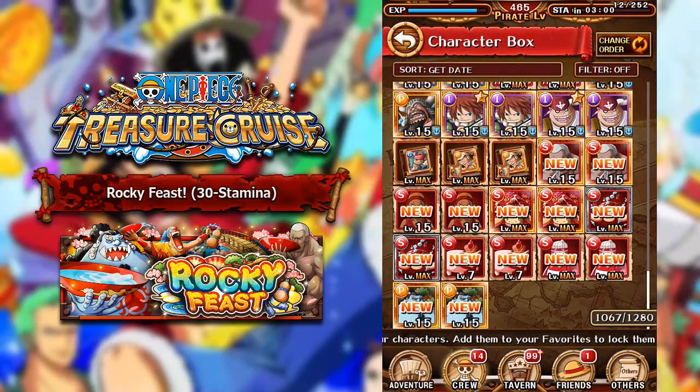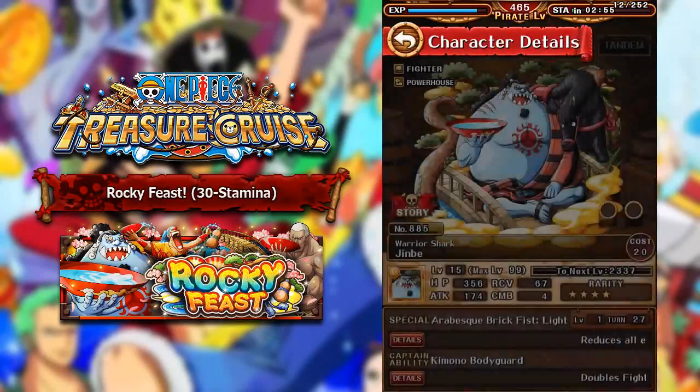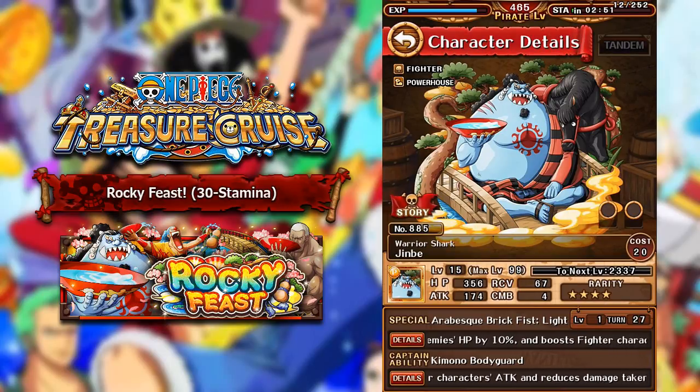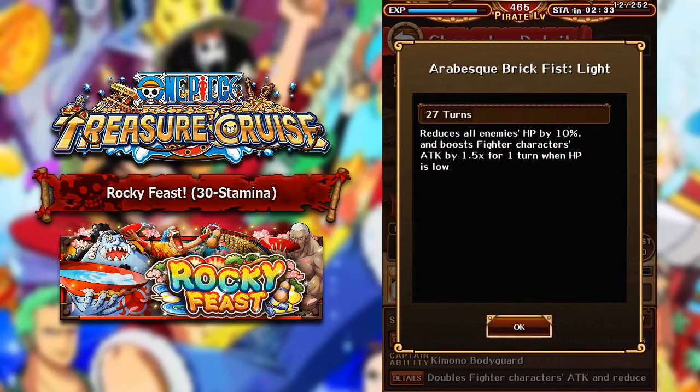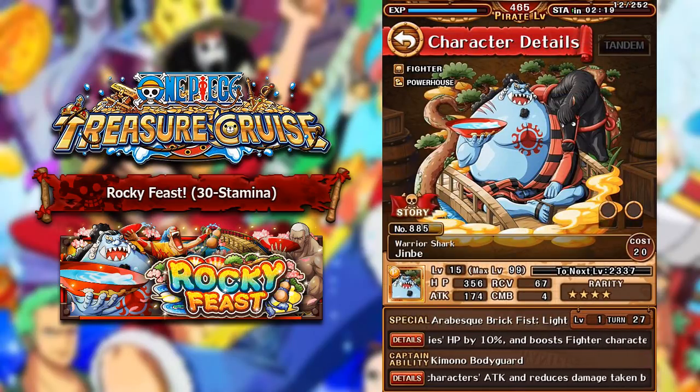Let's break down the units of this dungeon. First, Jinbei is a Psy fighter powerhouse type character. At max level he doesn't have the greatest stats: 1,000 attack, nearly 2,000 health, 300 recovery. His captain ability boosts fighters' attack by 2x and reduces damage by 10% — not a great captain ability. His special reduces all enemies' HP by 10% and boosts fighter characters' attack by 1.5x for one turn when your HP is below 30%. Because it's such an old Fortnite, characters have really high cooldowns for mediocre specials — this guy maxes at 18 turns. I'd recommend using him to socket out other Jinbei units you have, like Legend Jinbei or the original Quick Ray Recruit Jinbei.